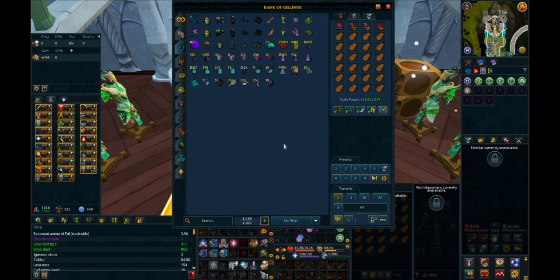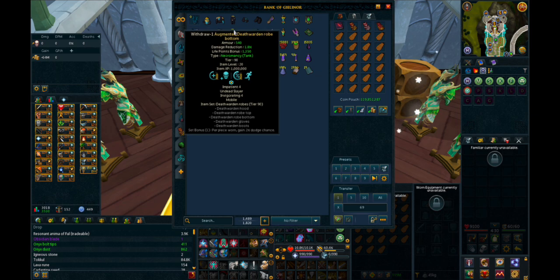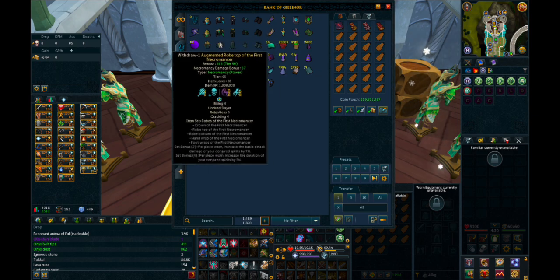This is my Necromancy tab. I haven't really figured out a way I like to have my Necromancy gear mixed in with my main three styles, so for now I've just kept it separate. This is all my Necromancy gear — this is how I've kept it from leveling 0 to 200 million experience. Got all my ritual supplies and armors, all of them having 1 million item experience, which I think is pretty cool.